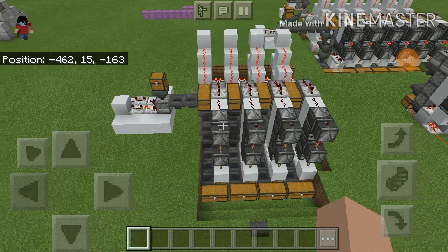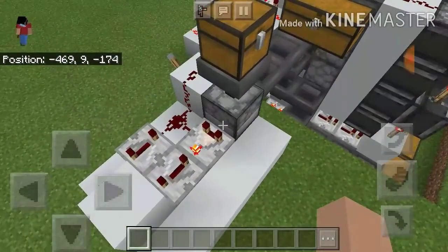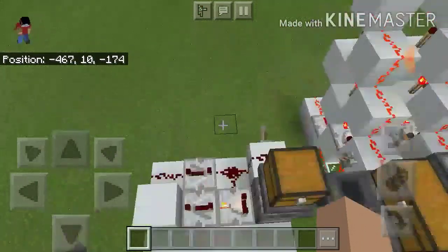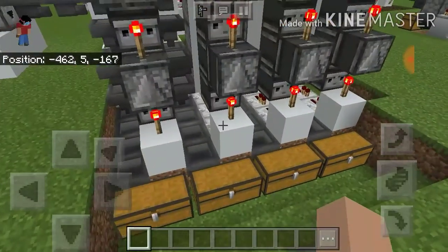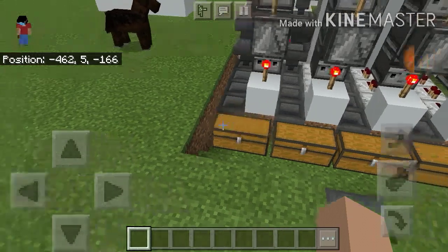Hey guys, MisfitsCenterProZ here. Today I'm gonna be clearing up some misconceptions and theories about my latest build. This is the clock that I used for testing — take a good look at it. If you want to disable it, you just use this, click this lever right here, and then it's disabled. Now it's enabled.